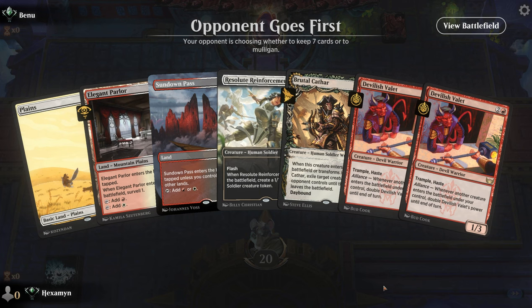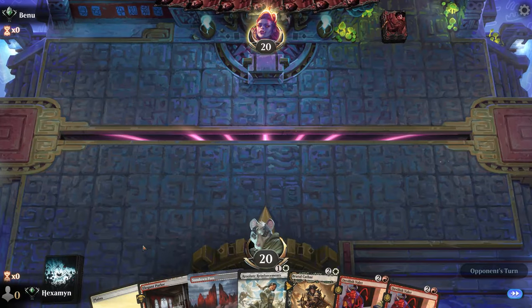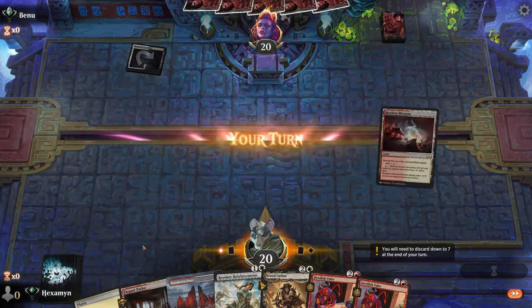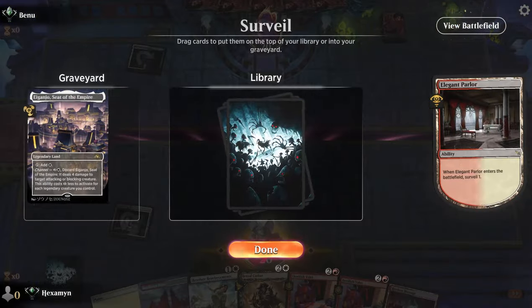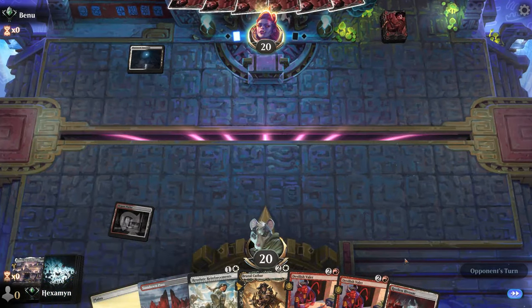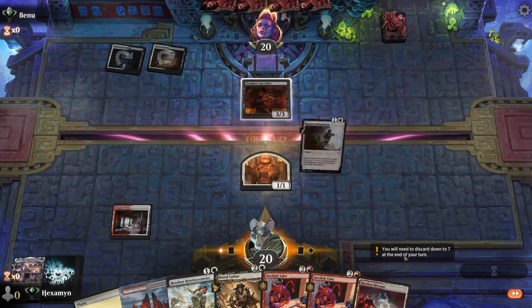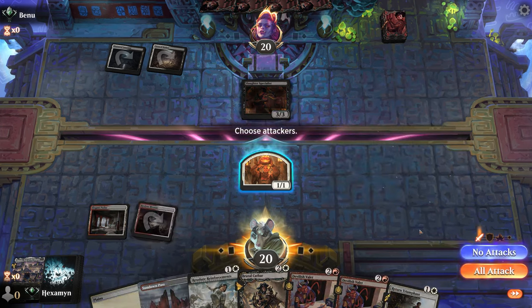Alright, on the draw. A few Valets, Reinforcements, Cathar — this has got to be one of our better hands. We even get our tap land out of the way on turn 1 with Elegant Parlor. Opponent finds a Bivouac as well. There are some really good lands in multicolored decks at the minute, but a few of them come in tapped — as long as you get them early it should be alright. Opponent plays a Slaughter Specialist, not a card you see often, so presumably they're up to some shenanigans.